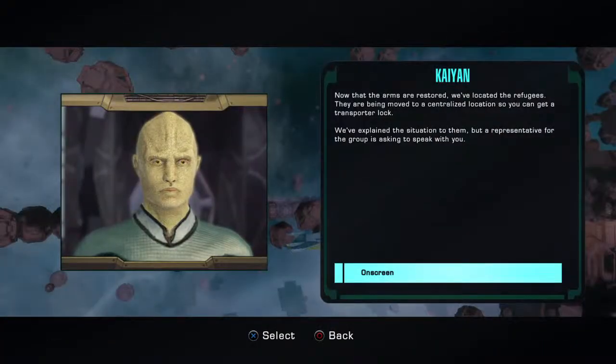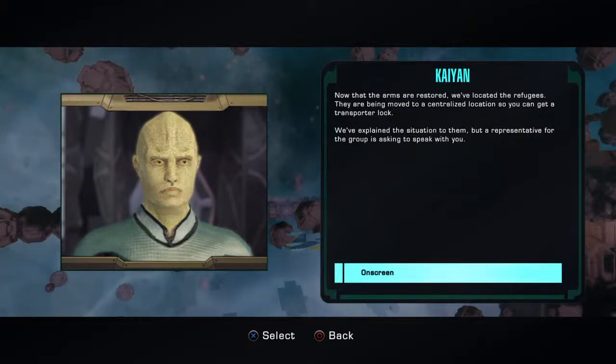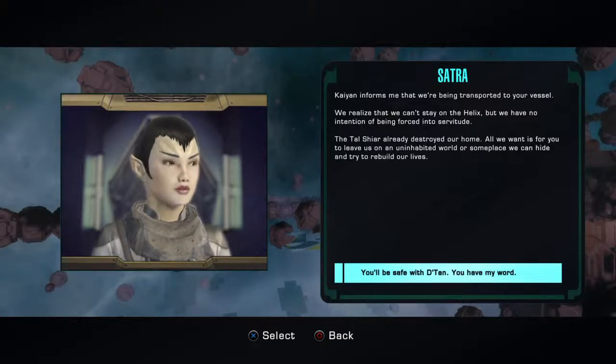Now that the arms are restored, we've located the refugees. They're being moved to a centralized location so you can get a transporter lock. We've explained the situation to them, but a representative is asking to speak with us. On screen: 'Kayan informs me that we're being transported to your vessel. We realize we can't stay on the Helix, but we have no intention of being forced into servitude. The Tal Shiar already destroyed our home. All we want is to be left on an uninhabited world somewhere we can hide and rebuild our lives.' You'll be safe with Datan — you have my word.